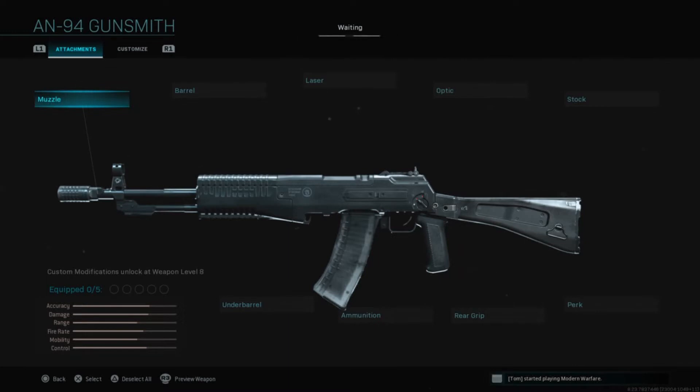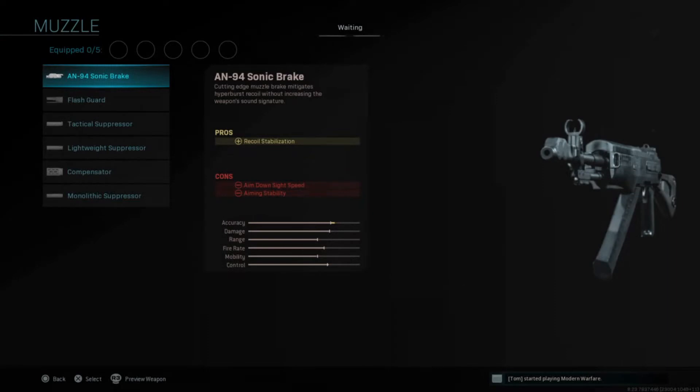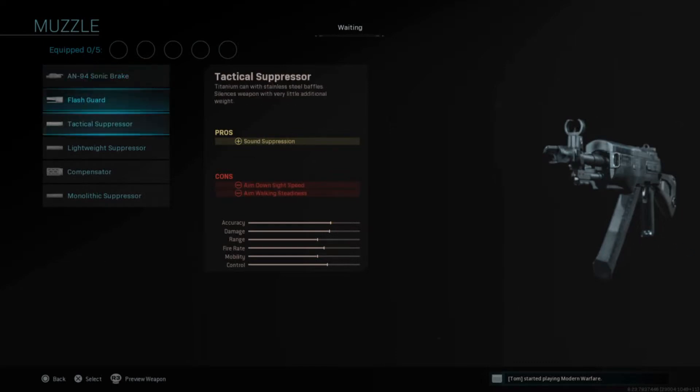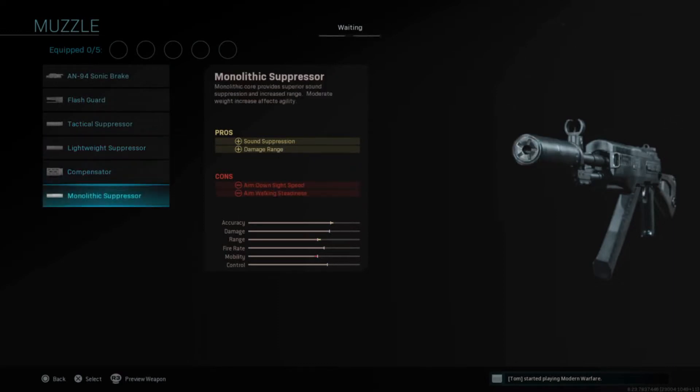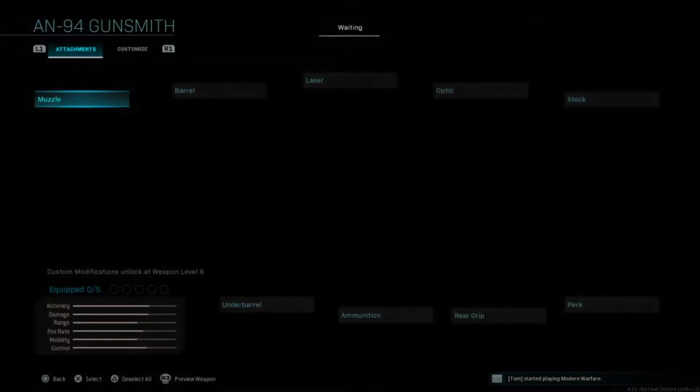Alright, AN-94, here we are. For the muzzle we've got the Sonic Break — that's a new attachment — recall stabilization, it's a muzzle brake that mitigates hyperburst recoil without increasing the weapon sound signature. Not too sure what that's going to do but it sounds interesting. Then flash guard, tactical suppressor, lightweight suppressor, compensator, and mono suppressor — pretty standard muzzles you'd see on any AR or SMG in this game.